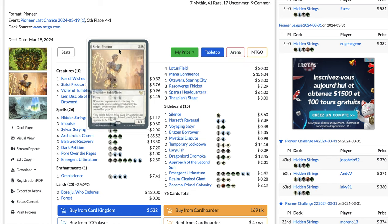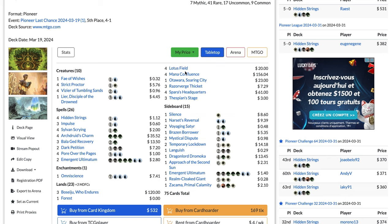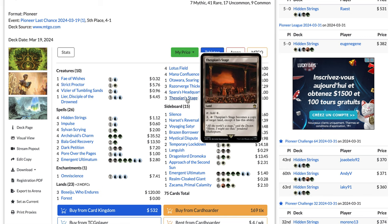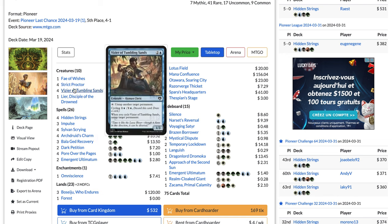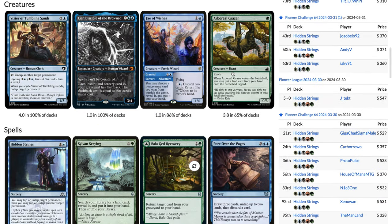That's very powerful because it allows you to play Strict Proctor and then play Lotus Field directly. You will not pay two mana to sacrifice your two lands, so you get to keep them. Then you can use all that mana to copy Lotus Field with Thespian's Stage and go off from there, generating a lot of mana and saving your lands.